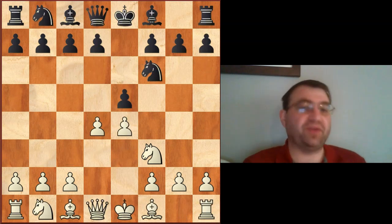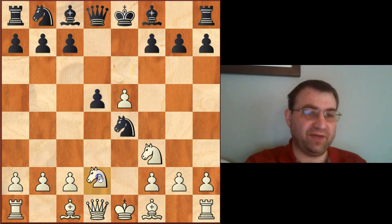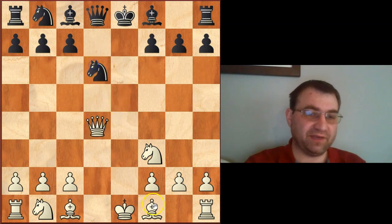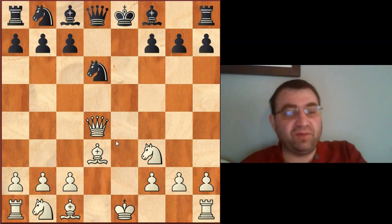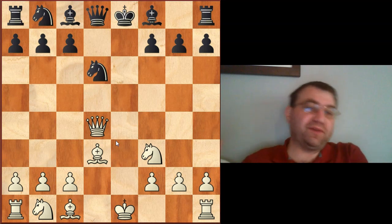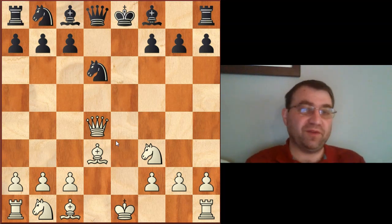So going back to the Steinitz variation — very little theory to memorize. If Knight takes e4, you can play d takes e5, and after d5 play Knight d2; all the moves are very natural. Against e takes d4, you play e5, Queen d4, d5, takes, takes, Bishop d3, and again all the moves are natural. It's a quick shortcut to get good positions without knowing a ton of opening theory — two or three stem games and you're good to go. I hope you found this video helpful and can use some of these ideas in your own games. Thank you for watching.